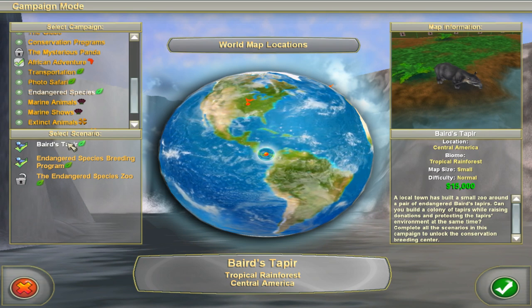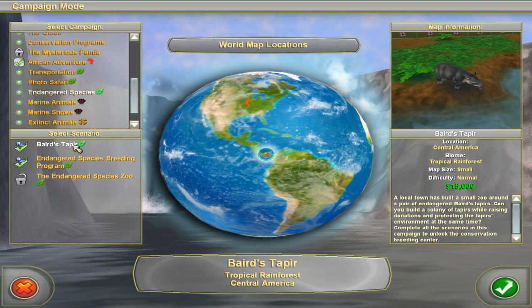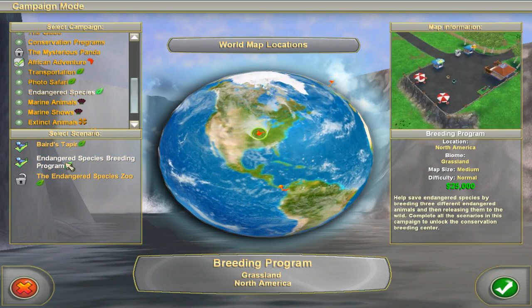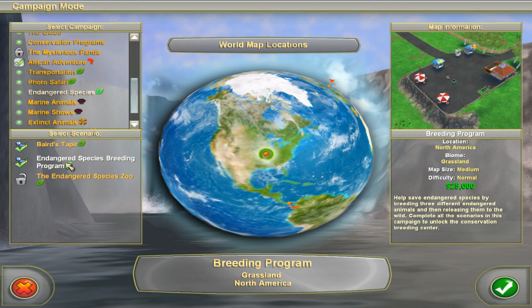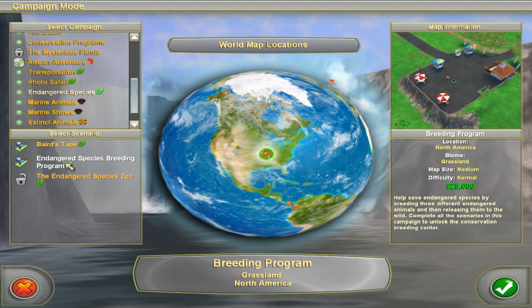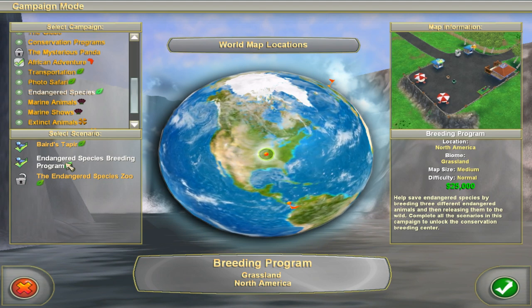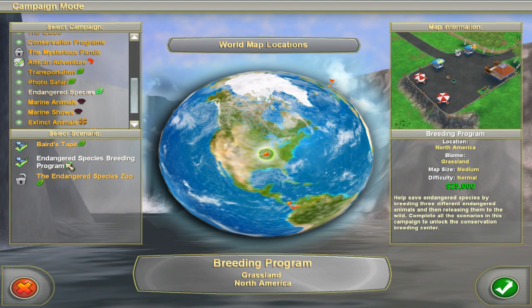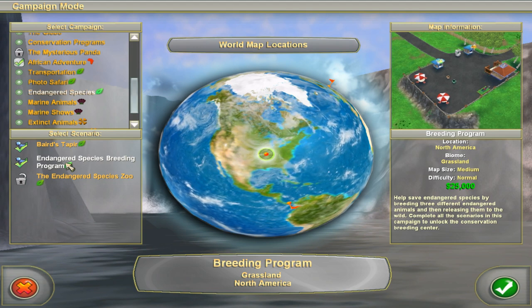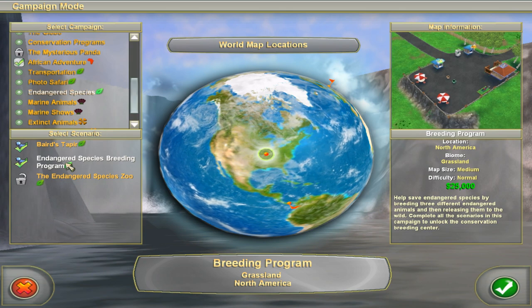For instance, for this tapir one, I had to get donations, breed a couple of animals, and I literally just bought a couple of zookeepers, ran the park — the park was running by itself. I just sat down on the couch listening to music, because I just didn't want to do anything with the park. It's just waiting.